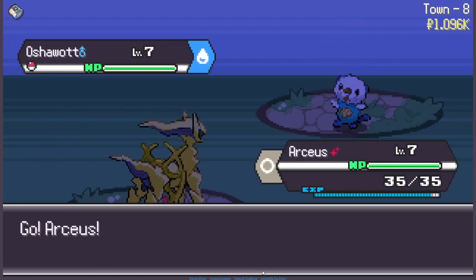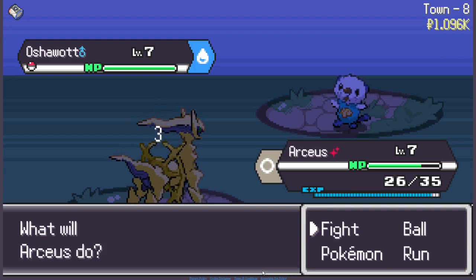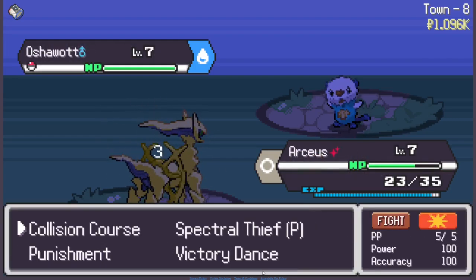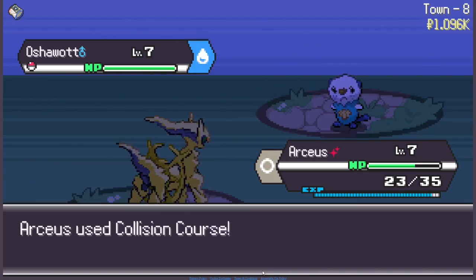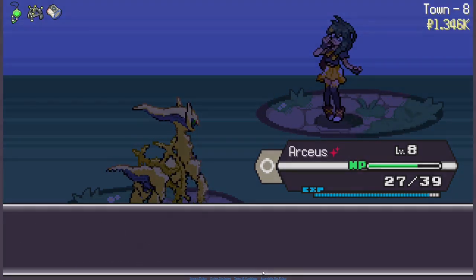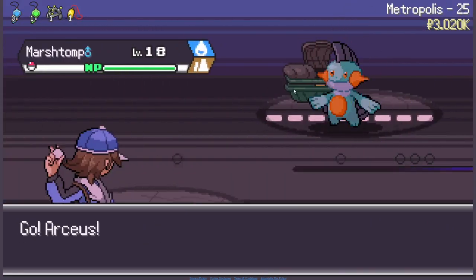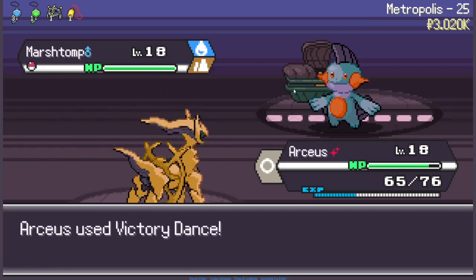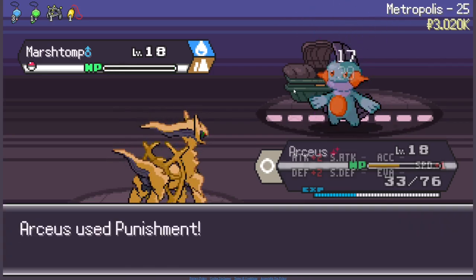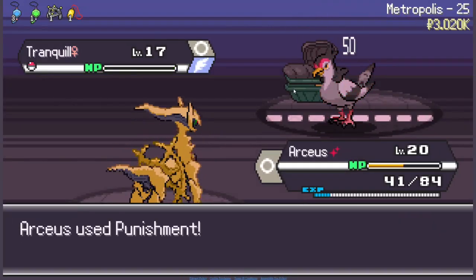First rival battle — an Oshawott. I don't mind that at all. Victory Dance for some defense. It's not a physical move but that's okay. Let me increase my stats a little bit more and then use Collision Course — easy. At this point I'm able to one-shot everything so it doesn't really matter. Use Punishment — there we go. Level 25, time to beat the rival again. Let me Victory Dance a little bit. Mud Shot is really annoying, makes my speed go down. Focus Punch shouldn't do much, and Punishment should finish it.